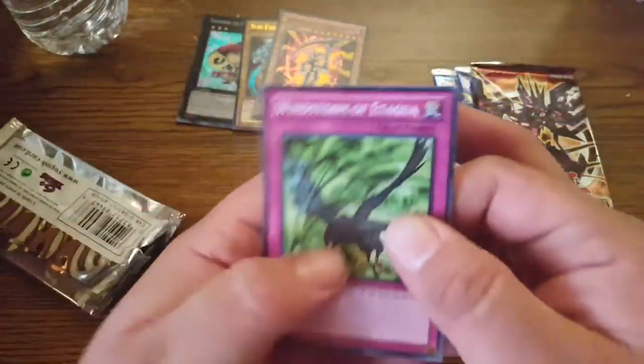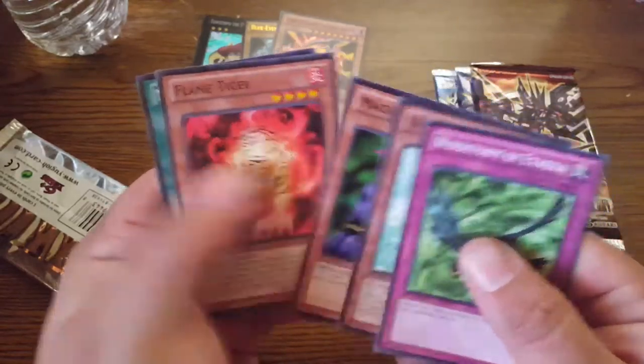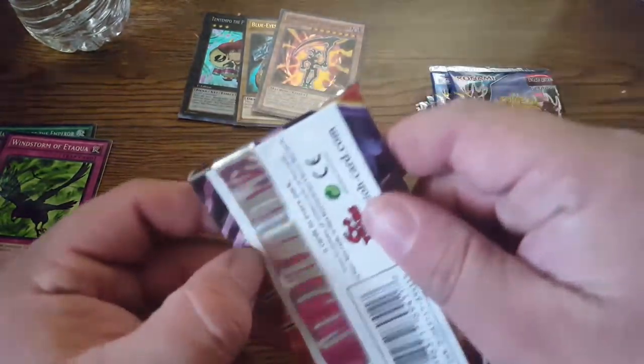Alright, so from Battle Pack 2 we got Storm, Dandelion, and Magician of Faith — not bad right there. Now Lord of the Tachyon Galaxy.